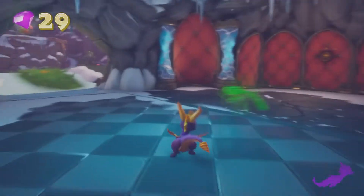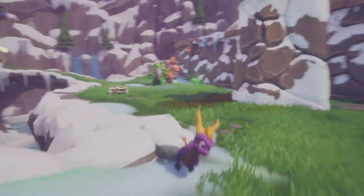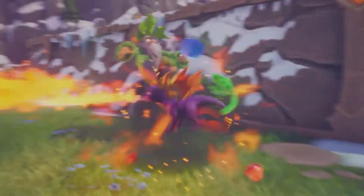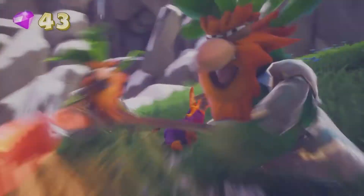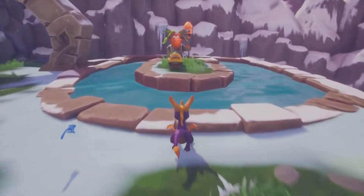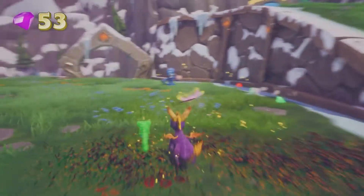The thing I really like about this level are the green druids — they can shapeshift the world around them. Some of them, like this green one right here, are based on the distance you are from them, and some are just based on time, so they'll move a platform left and right on their own and drop it after a certain time. You don't really see them in the Magic Crafters homeworld as much as you do in some of the levels.